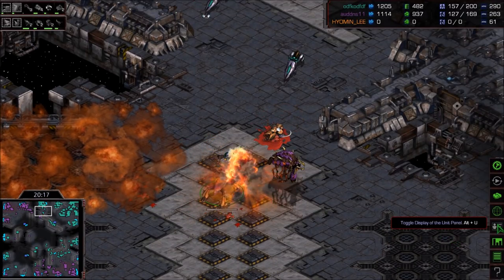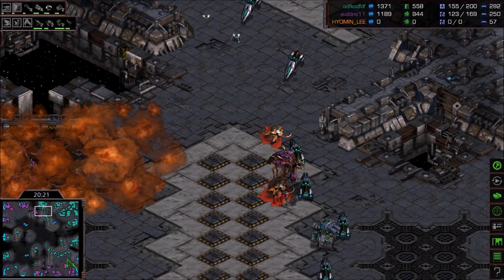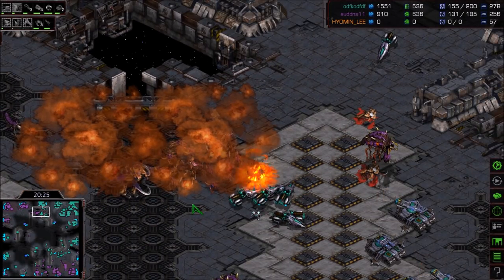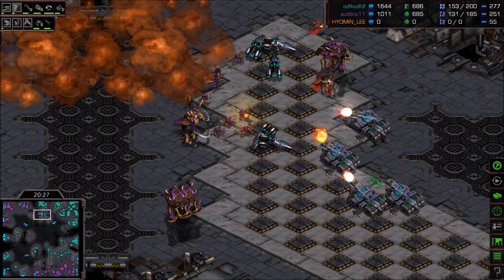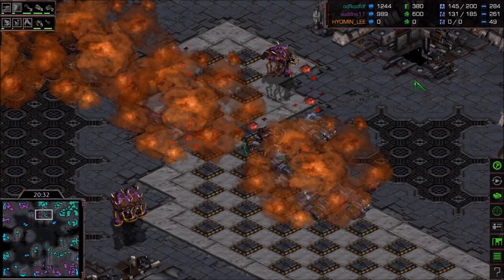This Ultra has like seven hit points left — a Vulture finishes him off. Yikes. It was a big push through, but not necessarily enough to crush everything. And again, Flash always has more units ready to go. Flash always has more units ready to go.